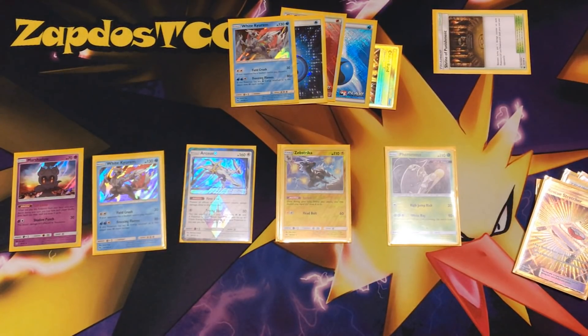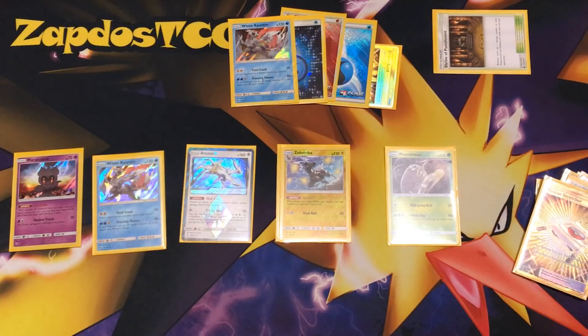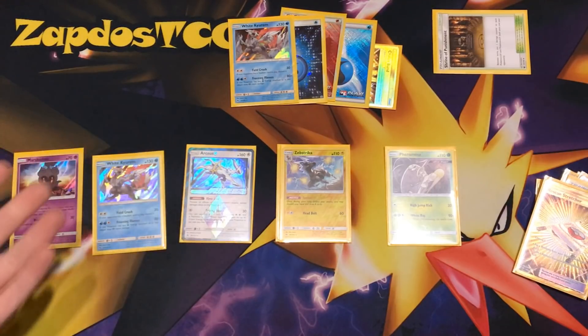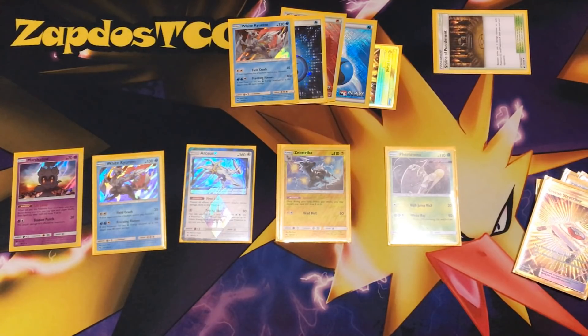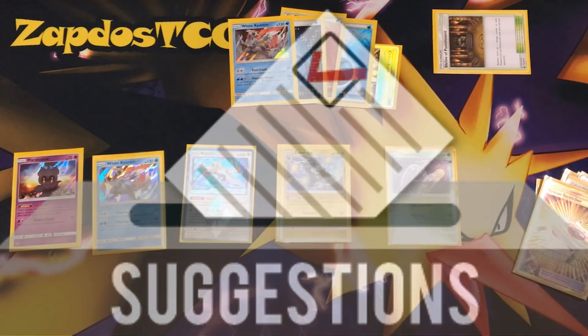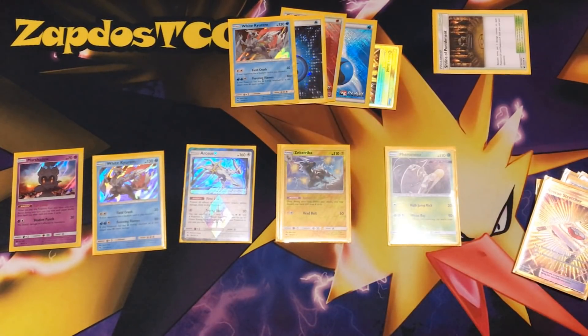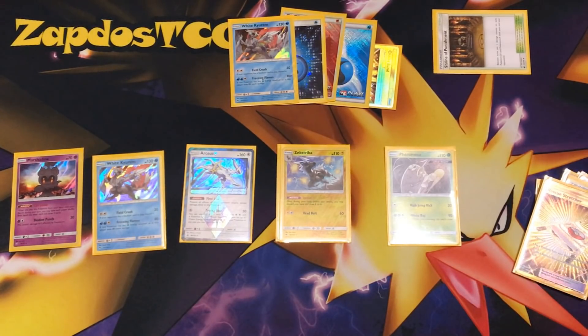This is a deck analysis video — a new style where I showcase how plays work. Let me know if you like this format. The main strategy is getting out Arceus Prism Star as early as possible. Almost everything has Free Retreat except White Kyurem, but you can Guzma into Arceus Prism Star, attach an energy, and go — attaching energies onto your White Kyurem. Let me know in the comments what you think about this deck. Have a fantastic rest of your day, stay fresh, and I'll be uploading more TCG content very shortly. See you next time!